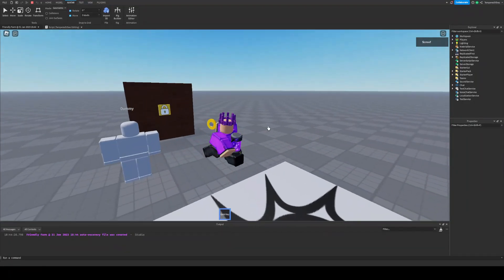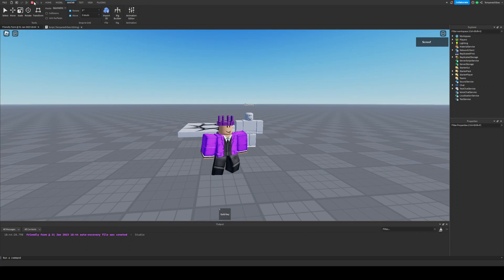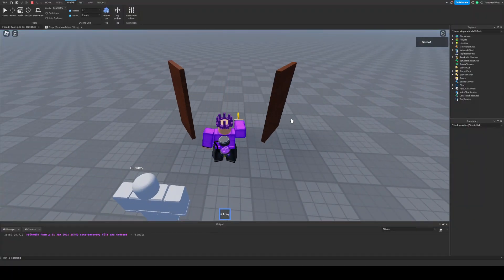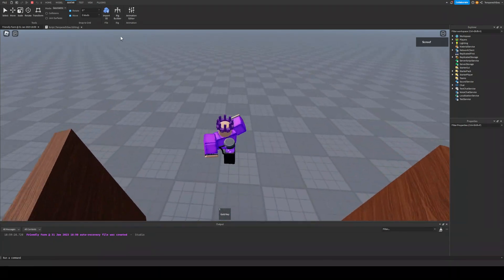Now before, when you touch the lock with the key, the door is just destroyed. But I wanted to add something more, something really exciting — the door now swings open, yay. It also bounces when it hits the end, which honestly looks kinda cool.